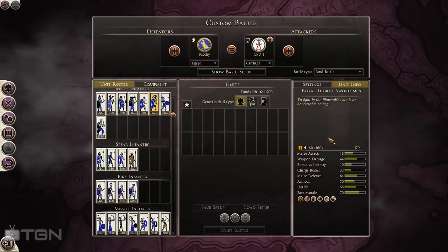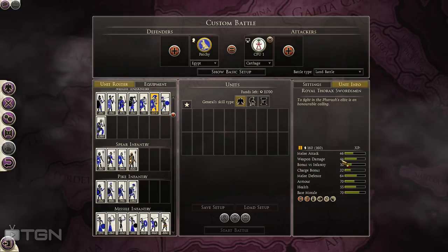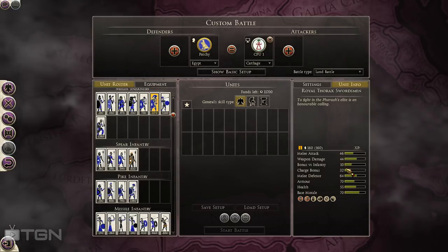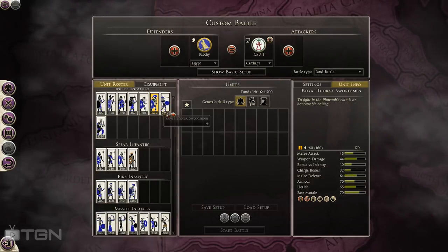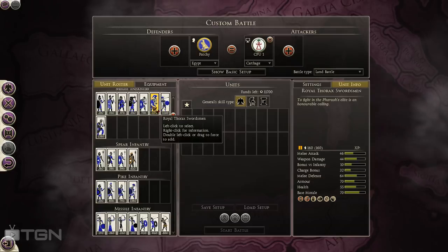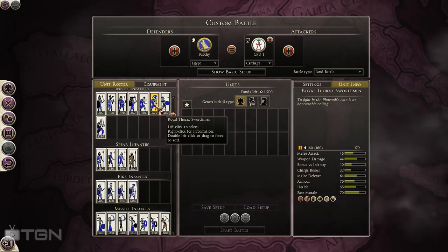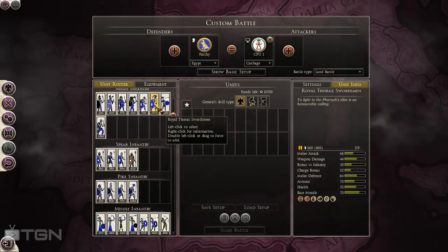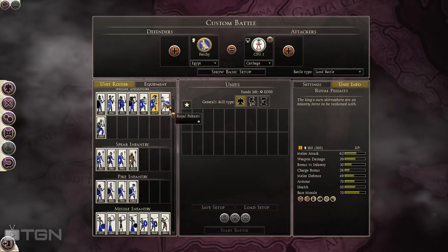Royal Thorax Swordsmen have good melee attack, good weapon damage, a good charge bonus, good melee defense, and armor. But at this price, it depends on what you're fighting. Against Roman units this is not going to be cost-effective. Against Barbarian units like cheaper swords, it might be cost-effective. Get them into spears and it'll definitely be cost-effective — you just have to be careful about how you use them.